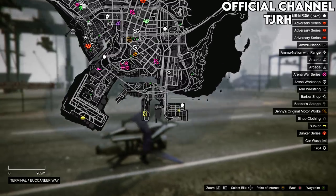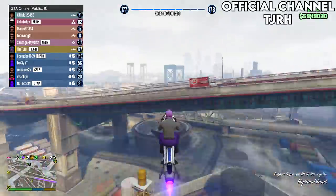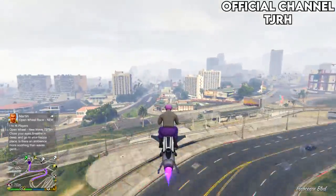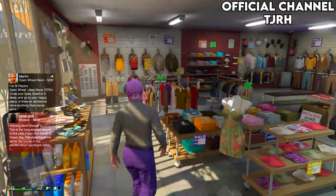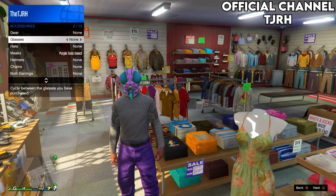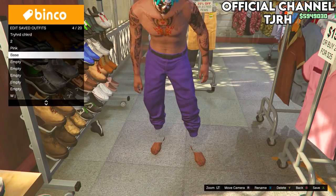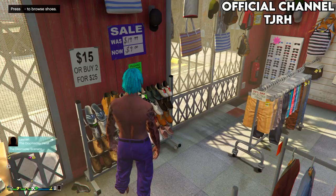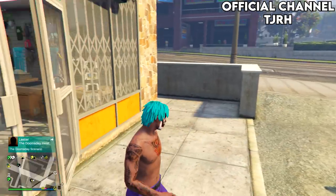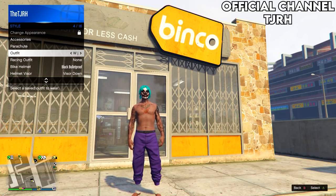You should spawn in with the outfit from the mission, so go to any clothing store. Inside the clothing store, make sure you take off the mask before you save the outfit, then feel free to change the top and the shoes. If you want the orange joggers, do the same thing again but change teams to the orange team. That's the purple joggers and the orange joggers done.